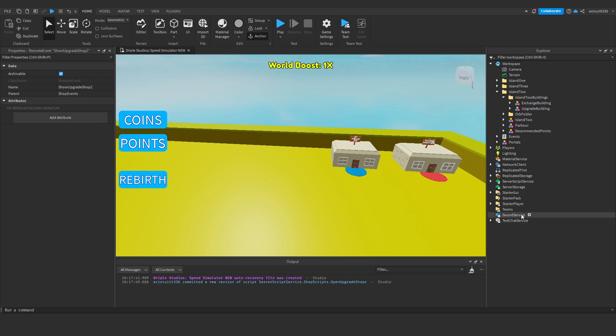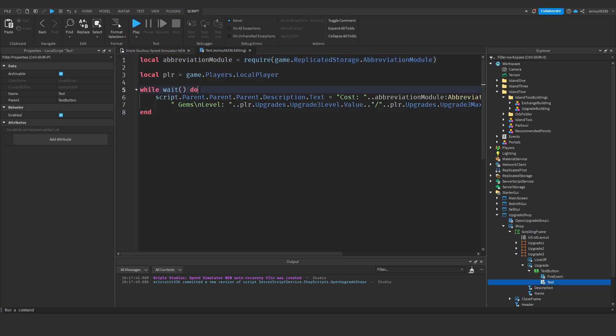Under StarterGui, under our upgrade shop, under the scrolling frame, 'Upgrade3' is our multiple rebirths. I'm going to open that because what I want to do for our rebirth upgrade is: at the first island you can buy one button, at the second island you can buy two buttons, and at the third island you can buy the rest. So open up the text button's script.